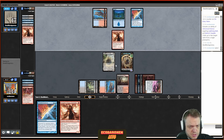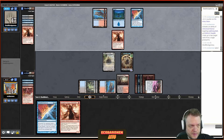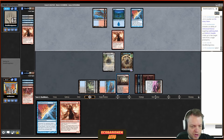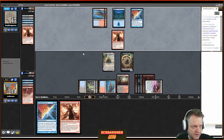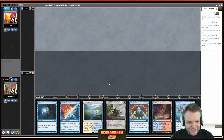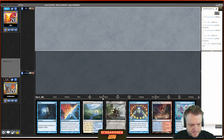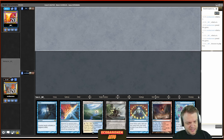My sideboard plan for the mirror: cut all counterspells, add Hydroblast, Counterbalance, Pyroblasts, and Hearse. We have a land-heavy hand for game two, but mulliganing is very bad in the mirror and games go pretty long, so I don't mind. I draw Hearse, which is awesome — now I have an abundance of impactful two-drops.